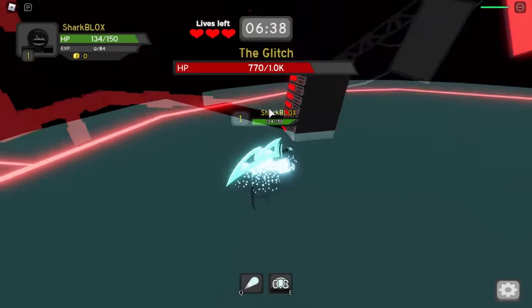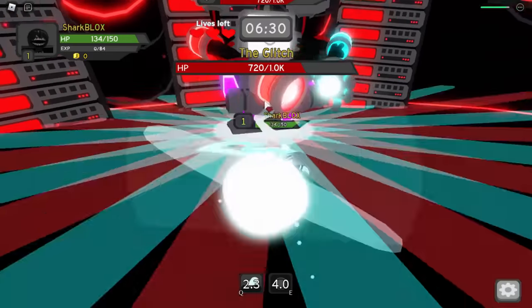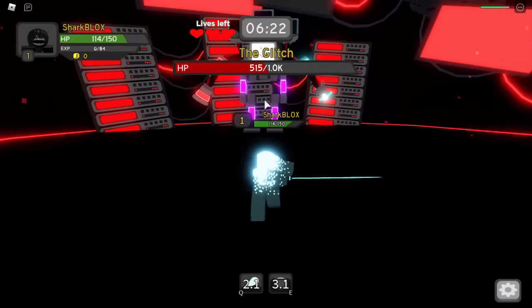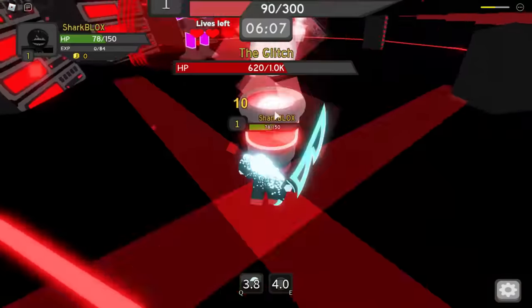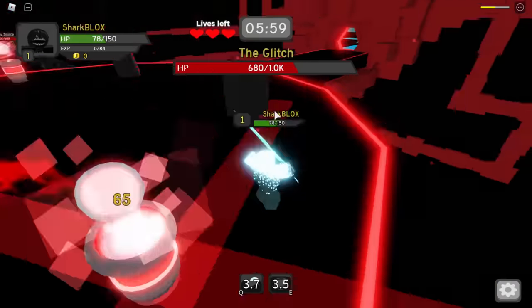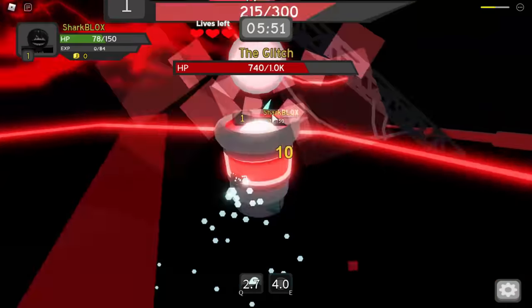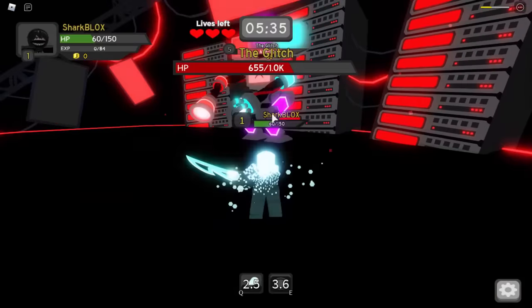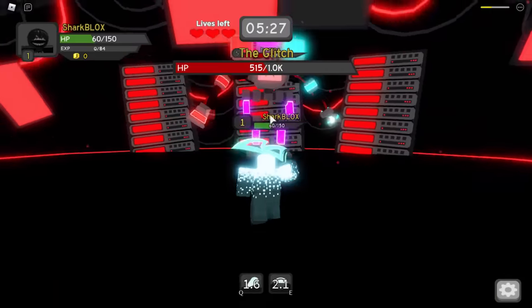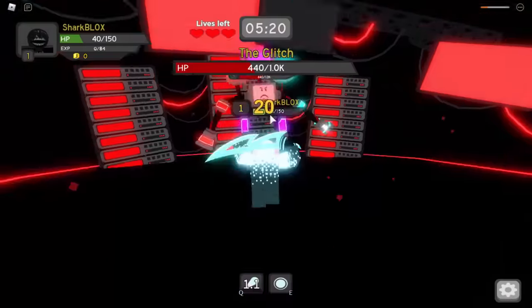I'd recommend using Q and E as much as possible — I didn't even use my sword to attack him because he's got lasers flying everywhere and I didn't want to get too close. He also starts to regen his health using energy beams at the side, and you've actually got to destroy these energy beam podiums. Once you destroy them you can go back to fighting him normally — so his health will go up and down.